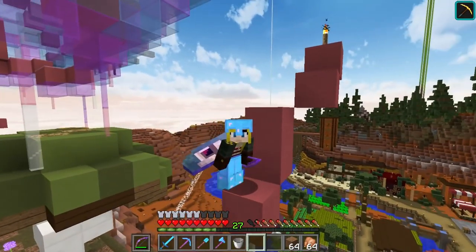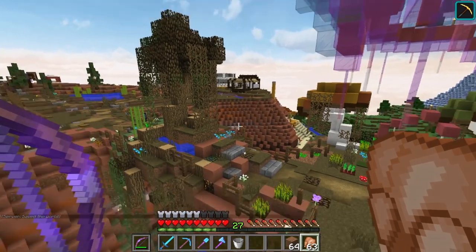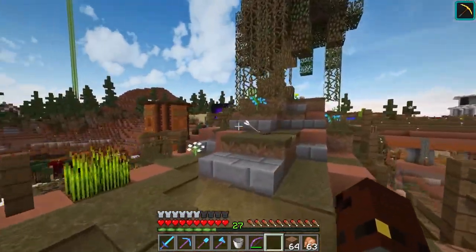Hello everybody and welcome back to a brand new episode of Hermitcraft Season 4 with me, Full Symmetry. I'm going to have a little quick snack of — whoa — an arrow apparently flying across the ground. I don't know, that was a pretty bad idea.